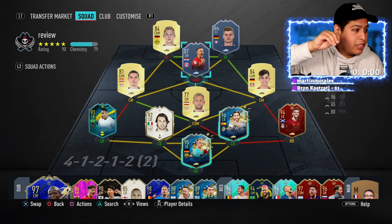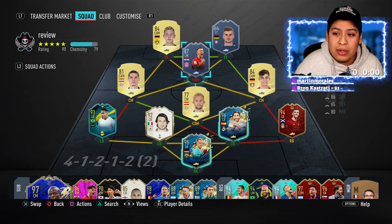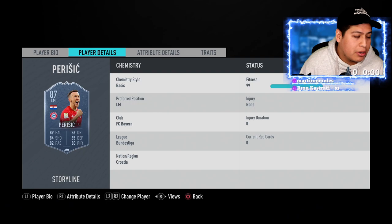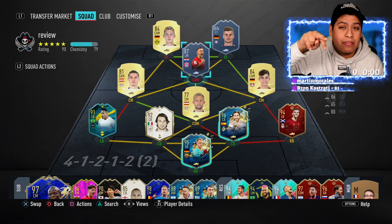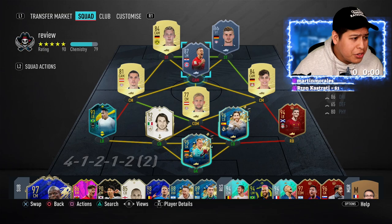All you have to do is score outside the box — just take finesse shots with Parasage. His outside finesse shots are really good even without the finesse shot trait. And by shooting finesse shots with him, you'll also be completing the De La Rosa objective which requires scoring with a Bundesliga player using finesse shots. So you knock out two objectives at once.